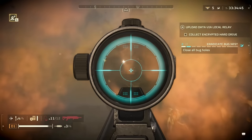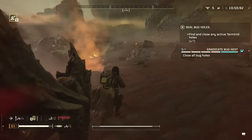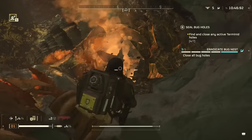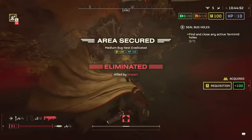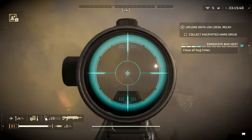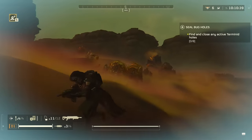What I also love is that since this is a primary weapon, it won't be lost if you die. It definitely sucks when you're relying on something like the grenade launcher for bug hole missions and then you die and have to find it again or wait for a new one. No more of that with the Eruptor.